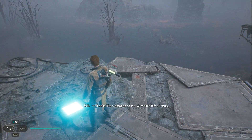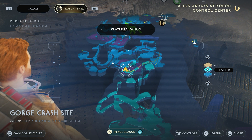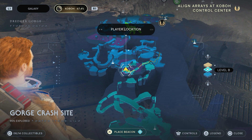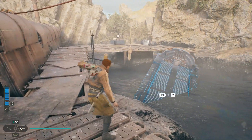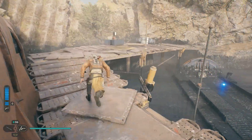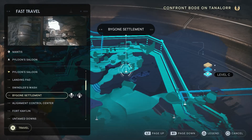Next we have the pit droid. This is from the beginning of Koboh — this guy had his boat stuck in the muck. Use your force lift to pull it out, chat with the pit droid, and it'll join up at the base. You can find it near your ship.